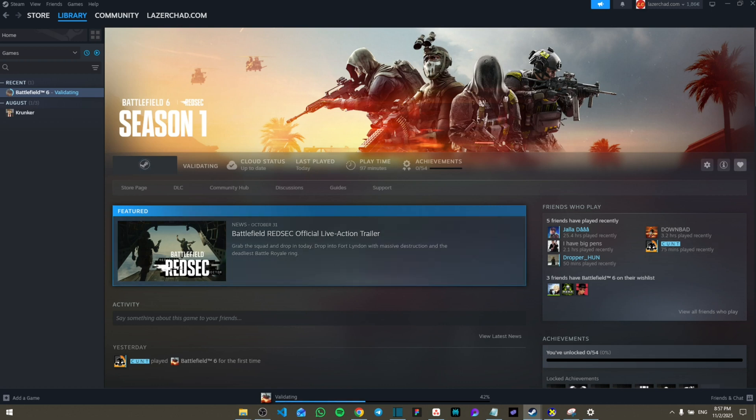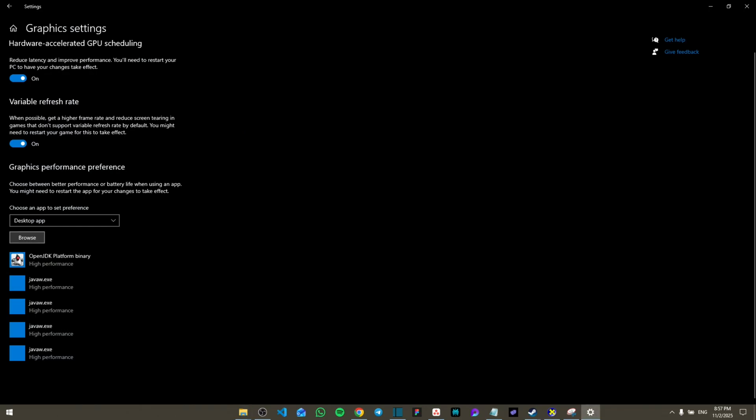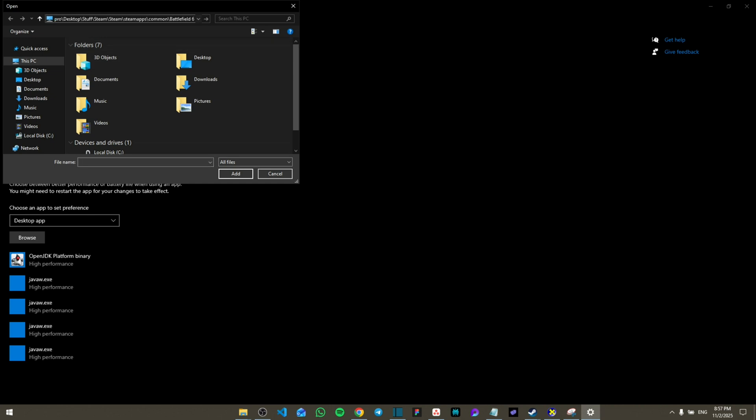In Steam, go to Settings, then Manage, then Browse Local Files — this will open the game folder. Copy the folder path by right-clicking and selecting Copy, then go back to Windows Graphics Settings, click Browse, paste the path with Ctrl+V, and select Battlefield 6.